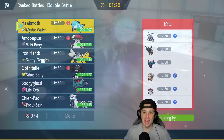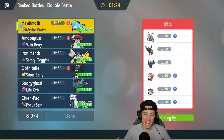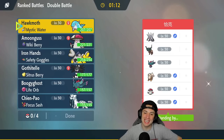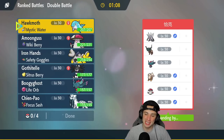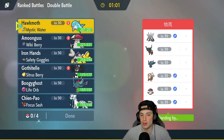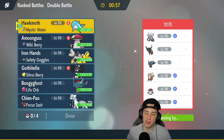That last match was wild — I thought I played pretty well, but our opponent pulled out that Corviknight clutch. Round of applause to the opponent — I take back everything bad I said. Third and final match: we're going up against a Ting-Lu and Annihilape team with Fluttermane, Arcanine, Amoonguss, and Glimmora. I'm kind of scared of the Arcanine — Intimidate is a bit of a problem.